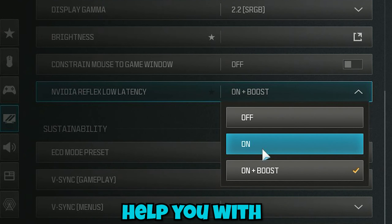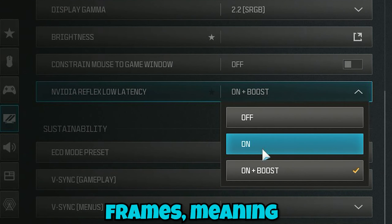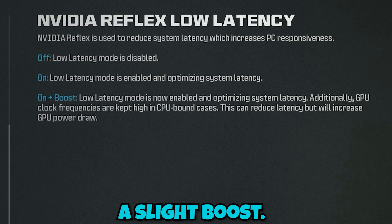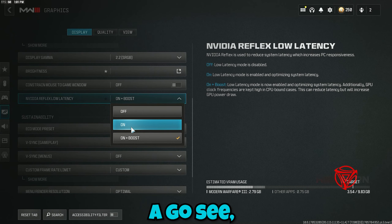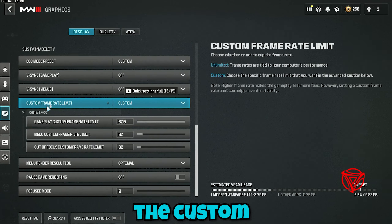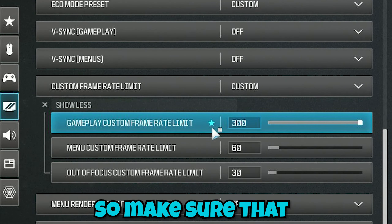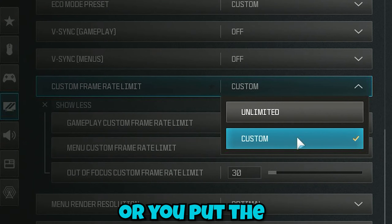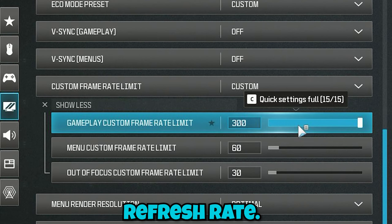NVIDIA Reflex will help with input delay as well as minimum frames — your lows will get a slight boost. In my case it has helped; other people have stated it has not helped them, so give it a go and see what results you get. Then head over to Custom Frame Rate Limit and make sure you are not accidentally limiting your frames — set it to unlimited or at least your screen's refresh rate.